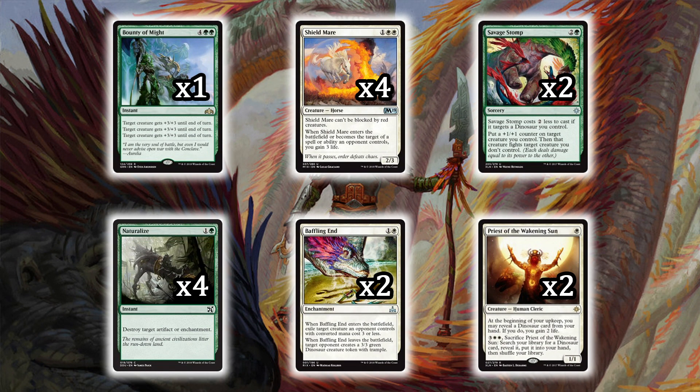For the sideboard, we have one copy of Bounty of the Might — a card that's finished games with tramplers or smaller creatures. It costs six and is an instant. It can be used defensively or offensively: target creature gets +3/+3 three separate times — it can be the same creature or different creatures. The versatility of having three modes is insane. It costs six, hence only one copy, at four colorless and two green from the new Guilds set.